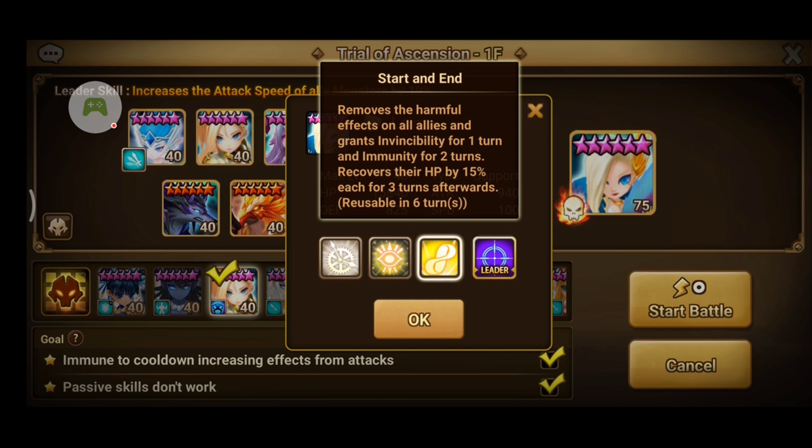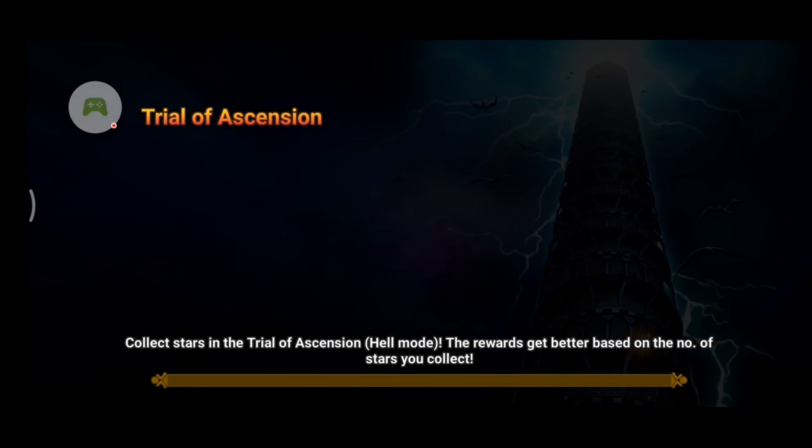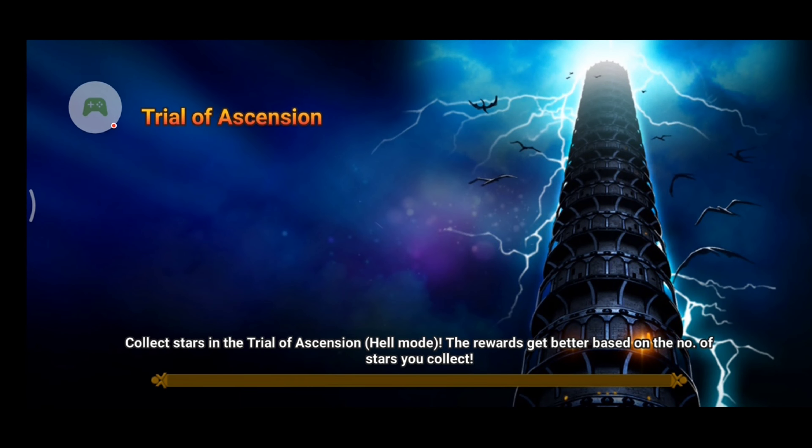My technique on defeating every stage in TOA Hell level 1 mainly involves two things. Number 1, don't let the enemies get a turn to attack you. Number 2, in case they do attack you, make sure you have provoke, so your main damage dealers such as Crow or Spectra, which usually have low HP, won't get killed. But as much as possible, just don't let the enemies get a turn on you.